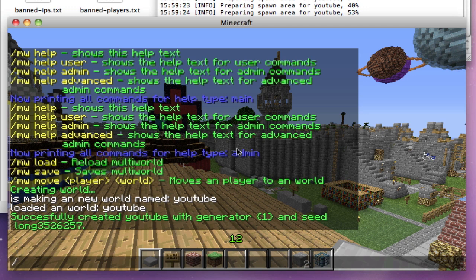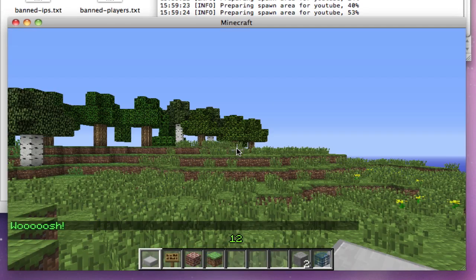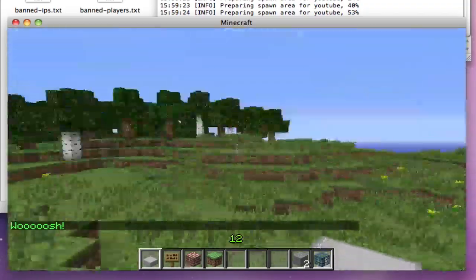To get to the new world, all you have to do is slash MW go to, then the world name — so 'YouTube'. And here we are, this is the world.